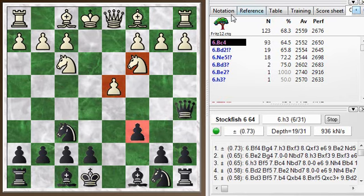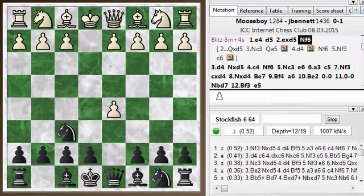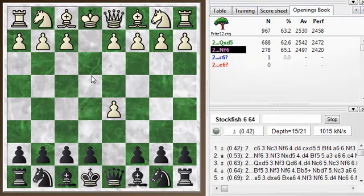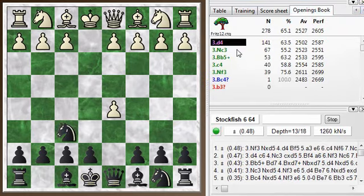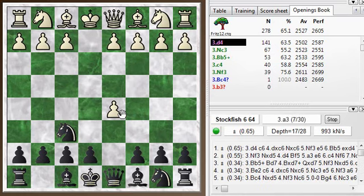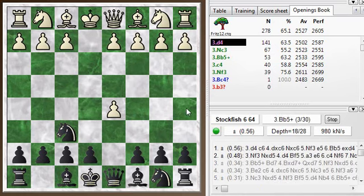Let's go back to the game. In the game I played knight f6. Let's take a look at this in the opening book. If we back up, instead of taking with the queen, I like to take with the knight. If you can round up the pawn with the knight, which you usually can, it just seems a little easier for me to play than having my queen out and having it chased around.